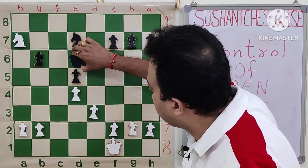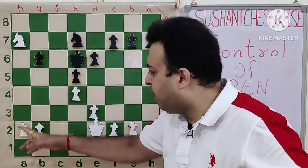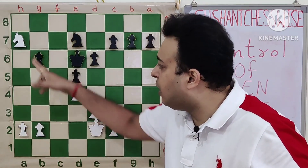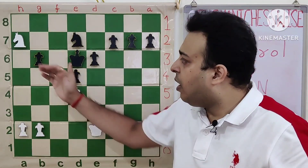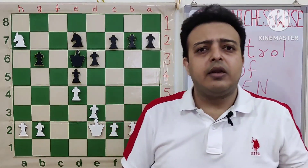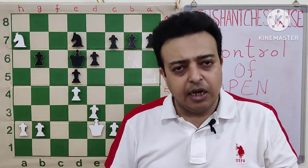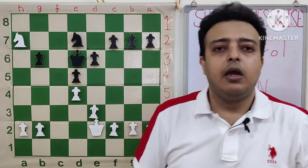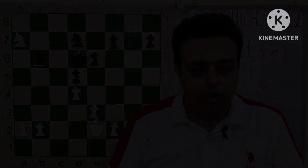Some moves followed: king e7, king f1, king d6, king e2 — the king heads to d3. White will be able to play a4, b4, and b5 followed by a5, creating an outside passed pawn. Knight and pawn endings are like king and pawn games, so it's easier to convert — and white won the game easily. I hope you are finding these lessons useful and instructive. Thanks for your time.